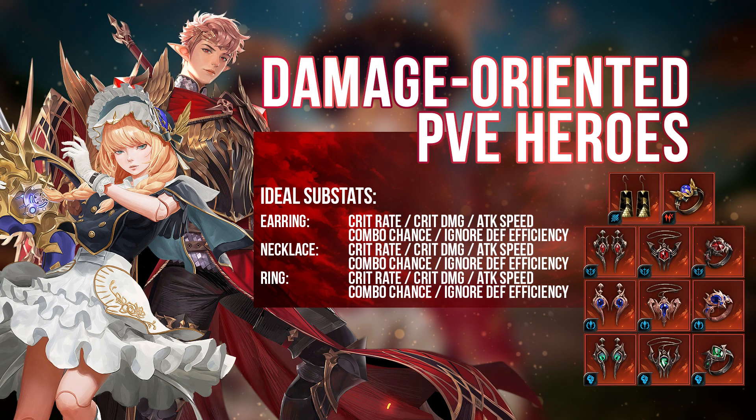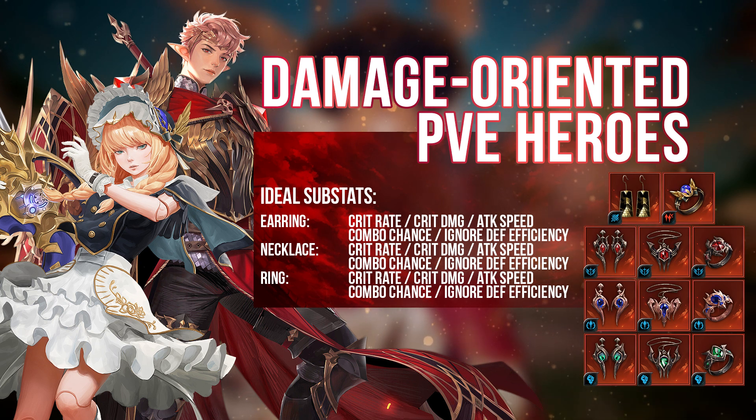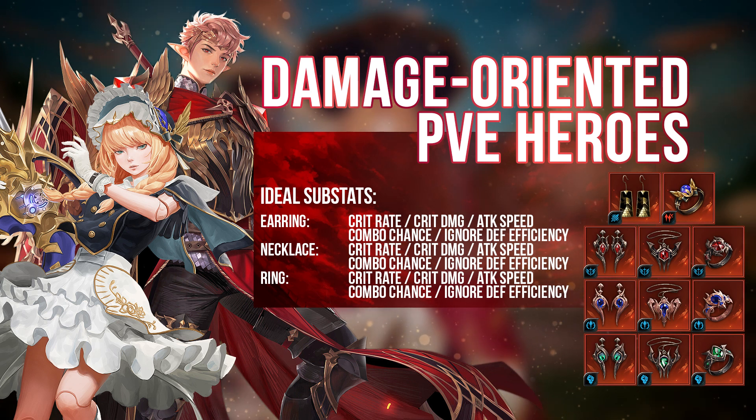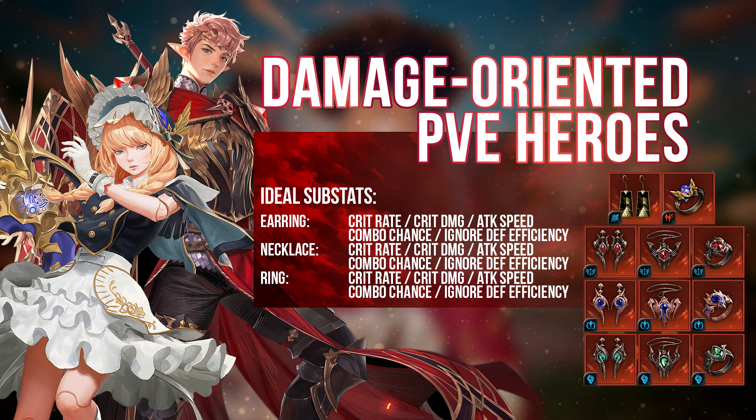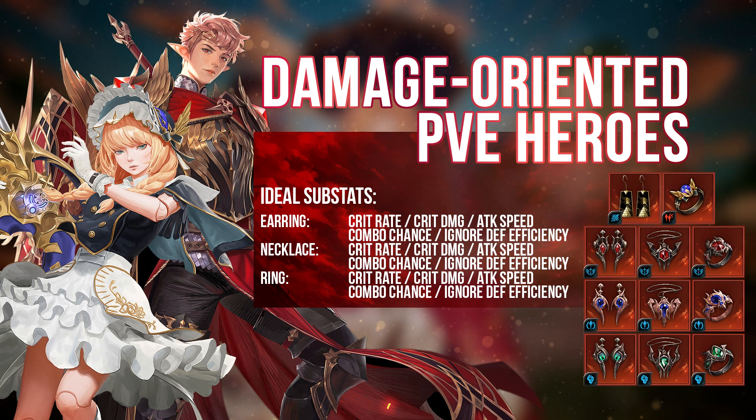And finally, for the main damage dealers in your PvE team, they definitely want full attack-oriented substats. In the case of Adele, he may use Skill Cooldown and Time Acceleration accessories to renew his immunity more frequently — that is also one option. But in a general sense, for damage-oriented PvE heroes, you will want the Destiny set with full damage-oriented substats to do maximum potential damage. In future, when Acer's Yearrings come out, that will give your damage dealer 15% more Attack Speed and around 10% more Attack, which is a huge deal to any damage-oriented PvE hero.